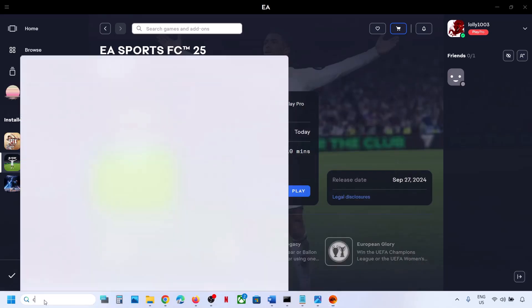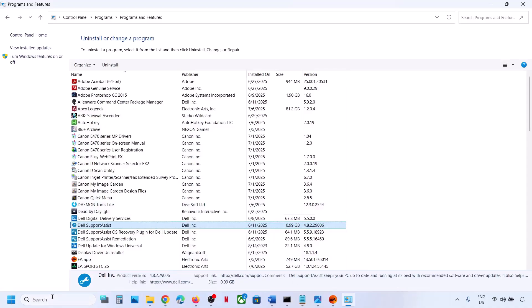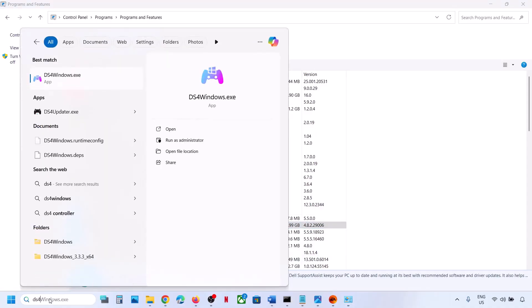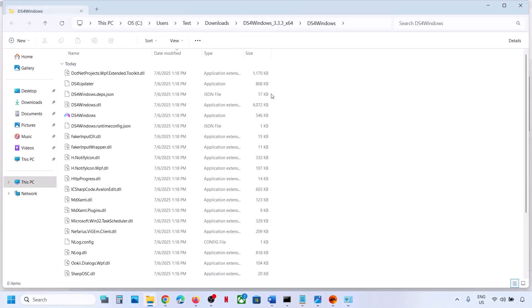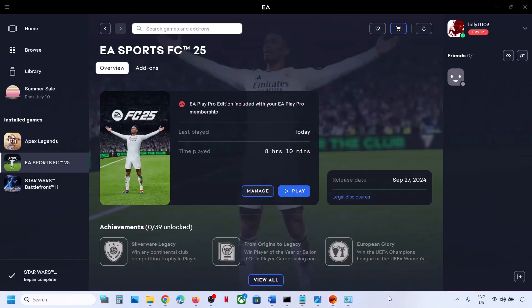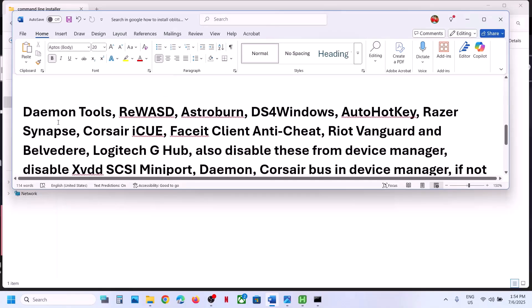If that does not work, you can even uninstall DS4. Go to the file location, delete the DS4 folder and all its files completely, then restart your computer and check. If you are still receiving the error message, please follow the rest of the steps shown in this video.